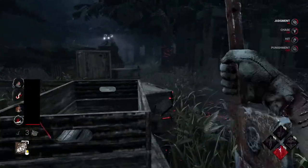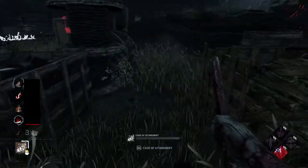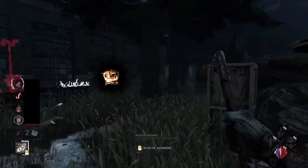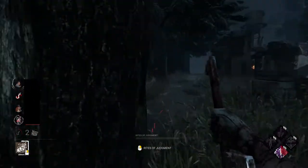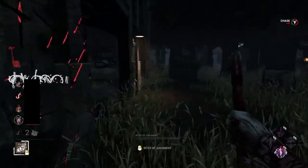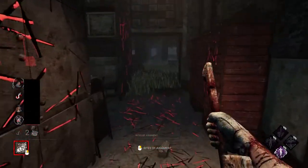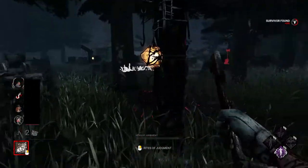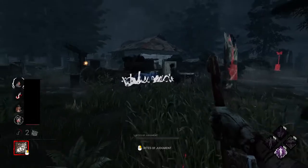It's one of my favourites because I've caught them off guard a few times. That's another Cage of Atonement. This match is starting quite well — well, for me at least. There are two gens gone, which may not be the best start, but I've just got a bit of hook pressure going on. This Jake I remember being particularly troublesome to catch. I may have to lower my settings — comment what you think down below.